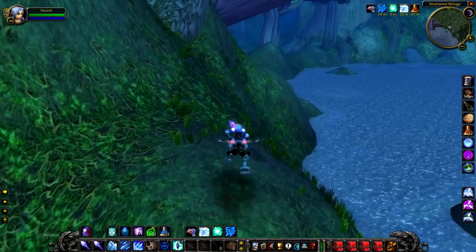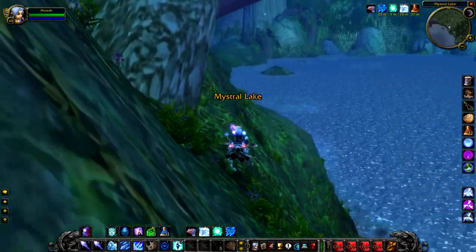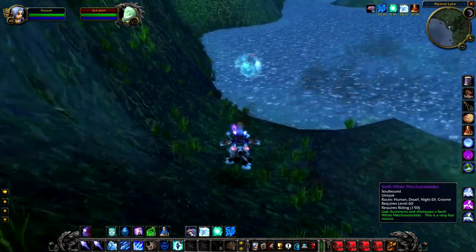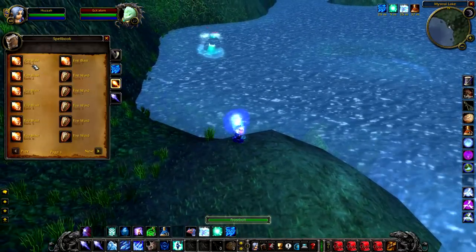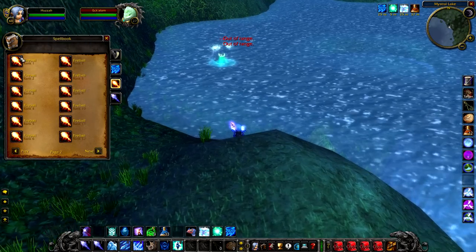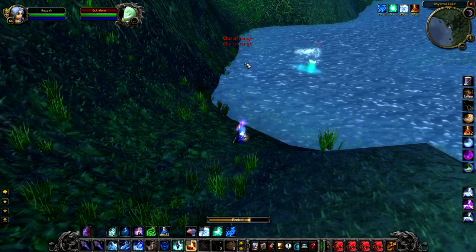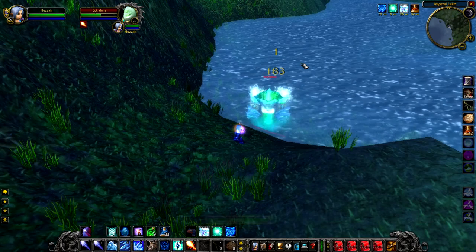Up next we have Ekk Alom, a level 27 water elemental that hangs around on the eastern coast of Mistral Lake. Being a water elemental makes him immune to all frost damage. As you'll see here, I end up having to equip fireball — I tried my luck, cast a frost spell, and he was just immune. I didn't even pull aggro off him, which I thought was a bit weird. So you're going to have to fight this guy with non-frost damage spells, which is okay for most people, just not for me.